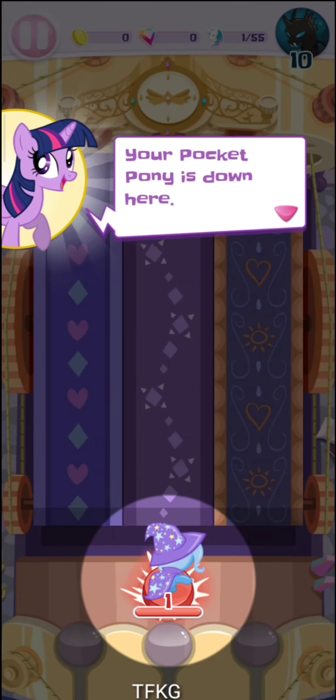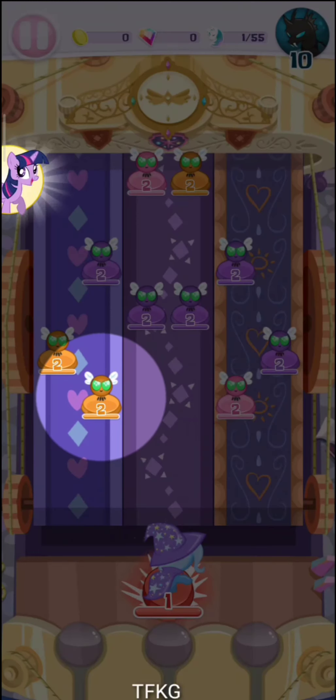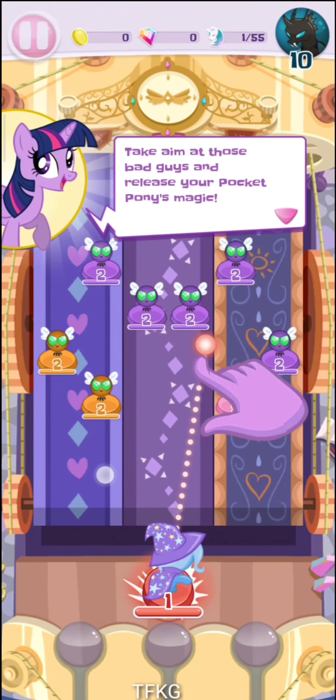The color of a pony's base stand represents their specialty type. Your Pocket Pony is down here. Enemy figurines approach from the top. Take aim at those bad guys and release your Pocket Pony's magic!